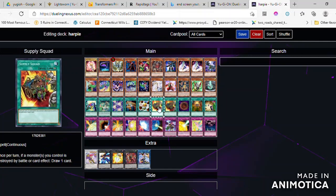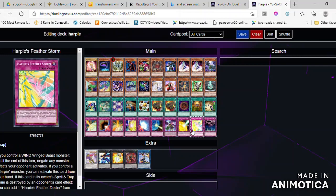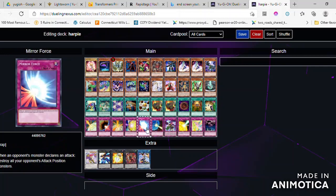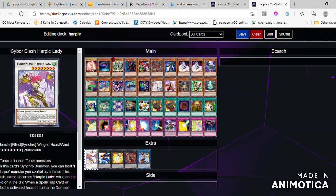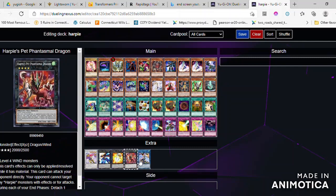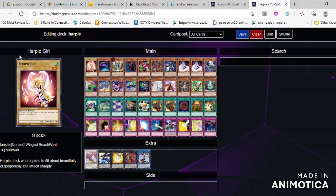Not only do you prevent your opponent from attacking, you can do a maximum of 2700 points of damage per turn. Combined with Harpie Hunting Ground, you destroy a spell or trap card after you summon a Harpie monster.